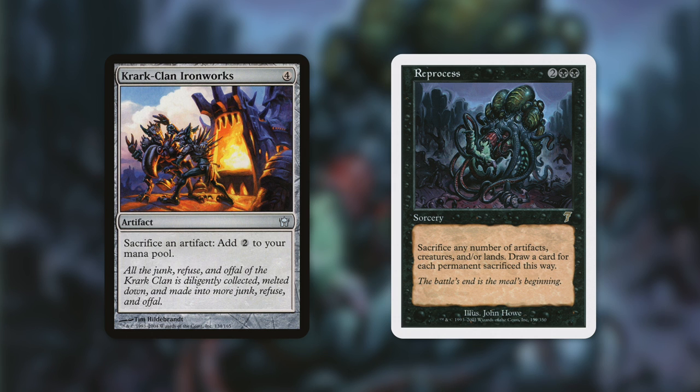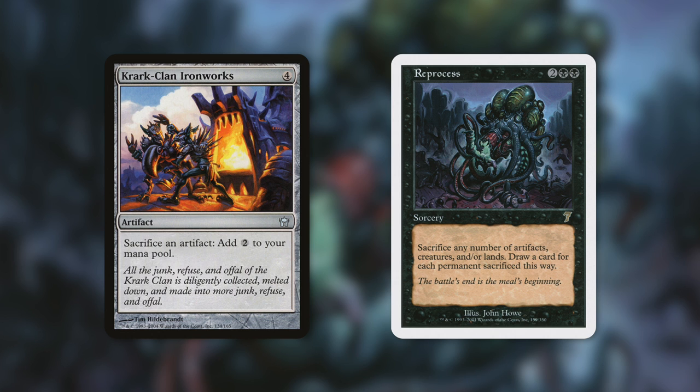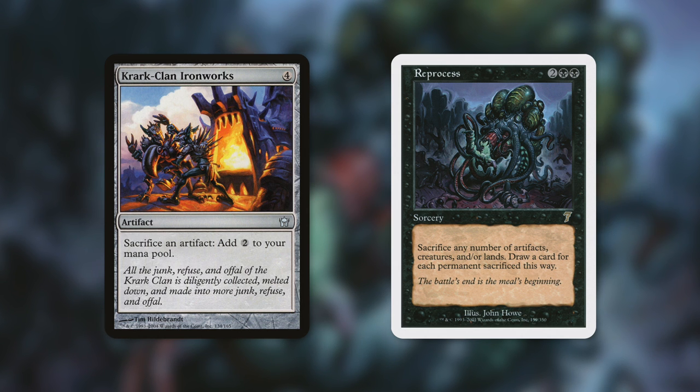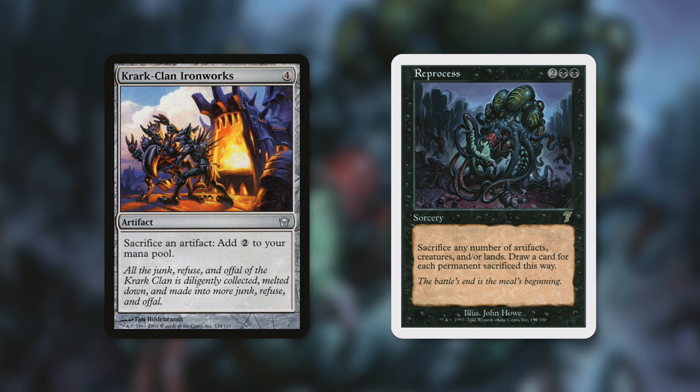There are plenty of other great ways to get artifacts into our graveyard. Krark-Clan Ironworks — sacrifice an artifact, add two to your mana pool. This can actually get itself into our graveyard, and our commander then has that ability too — literally sacrificing artifacts to generate mana, which can go infinite in a lot of other ways. Reprocess is another great one — sacrifice any number of artifacts, creatures, and/or lands, draw a card for each permanent sacrificed this way. We can utilize mana rocks to ramp incredibly quickly, and when we want some of them in our graveyard for our commander, we just sacrifice them, get them in the graveyard, and draw a bunch of cards too.